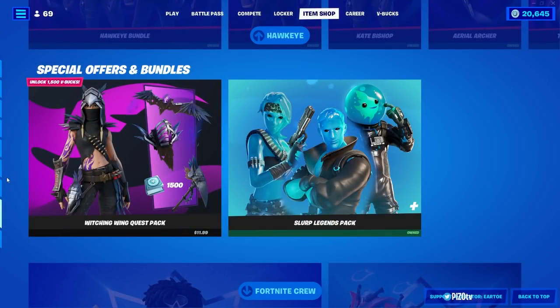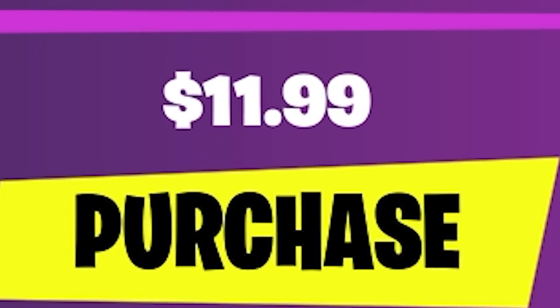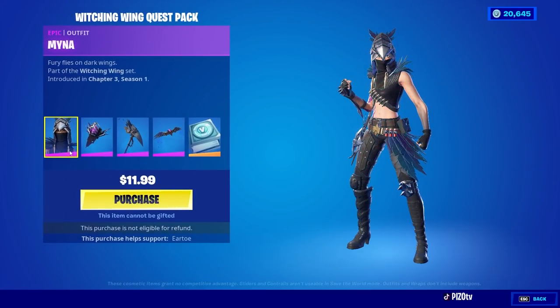In the special offers and bundles tab, we have the Witching Wing Quest Pack for $11.99. What you're going to get is the Mina Mina outfit, the Aviary back bling, the Bleak Beak pickaxe, and the Caged Swift Wing glider. You can also unlock up to 1500 V-Bucks as you complete quests.